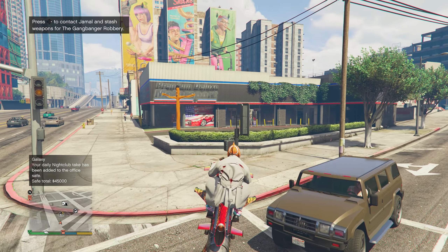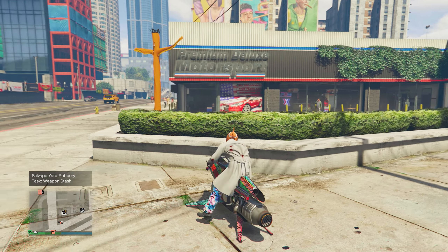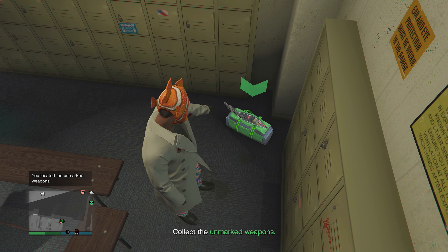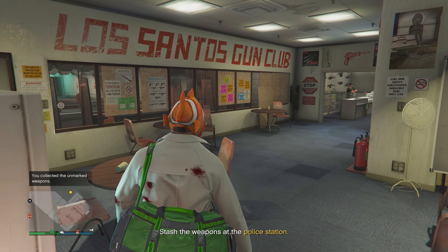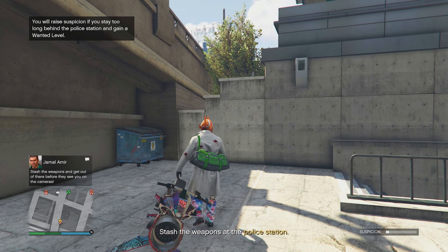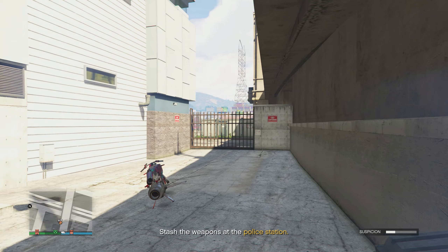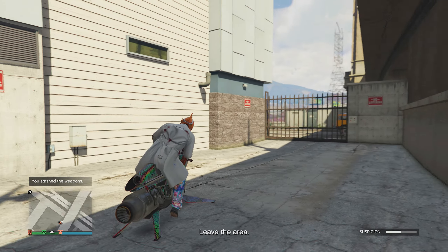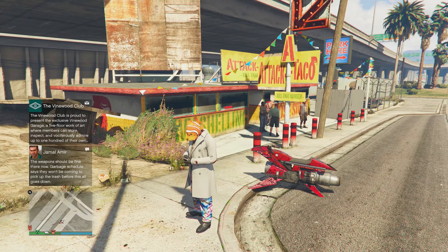The first task is the Weapon Stash. Head to the Ammu-Nation located nearby and look for the unmarked weapons. Once you locate them, collect them by pressing right on the d-pad, walk out, and stash them in a dumpster at the rear of the police station — the same location you photographed earlier. You need to do this quickly, as suspicion rises over time, and raising suspicion could fail the mission or bring the police.